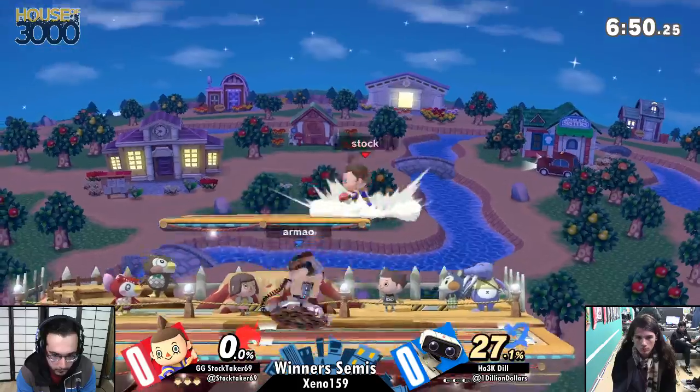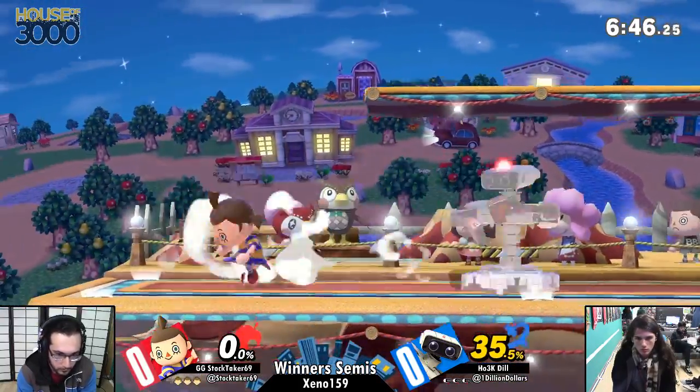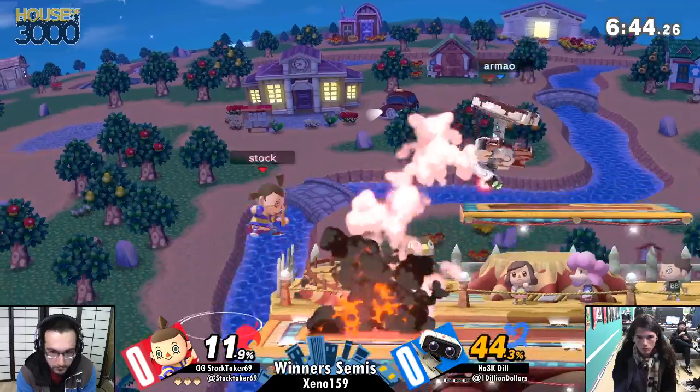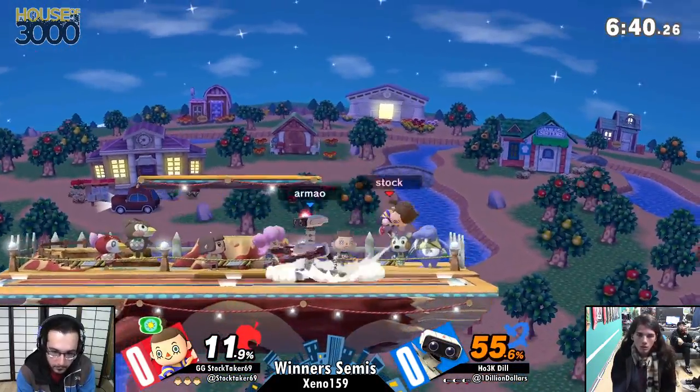Stock Taker against Dill. And again, you got the Villager busting out. Was playing Wii Fit Trainer earlier on, but originally started Ultimate playing as the Villager, and also as a pocket Wolf as well. Honestly, I feel like the Villager's the pocket at this point and Wolf is his main.